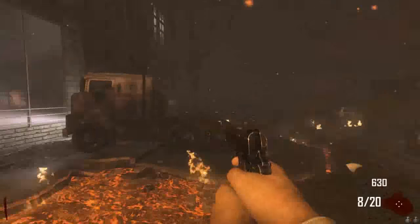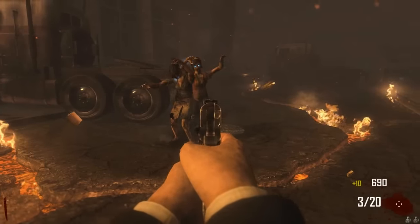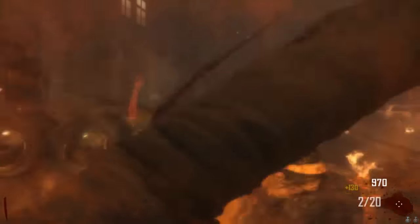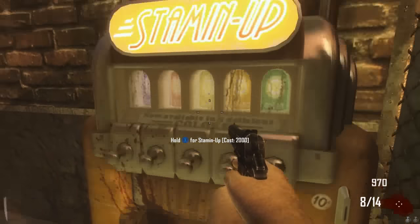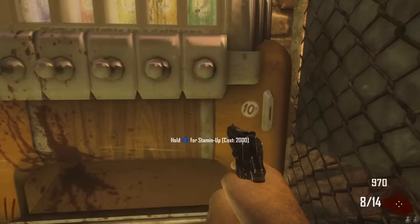So when you shoot it off, it basically makes a portal and sucks all the zombies into it, and then it just closes. So it basically takes all the zombies near you and just screws them into the portal. In the video I found, it saved the guy from dying, so this can be really useful on higher rounds.